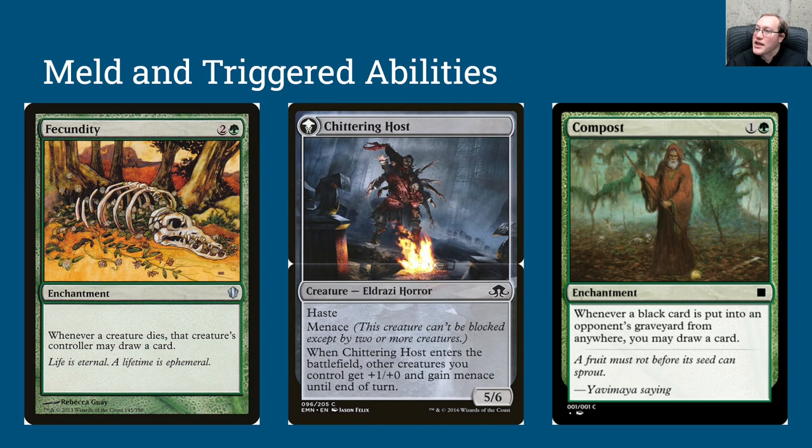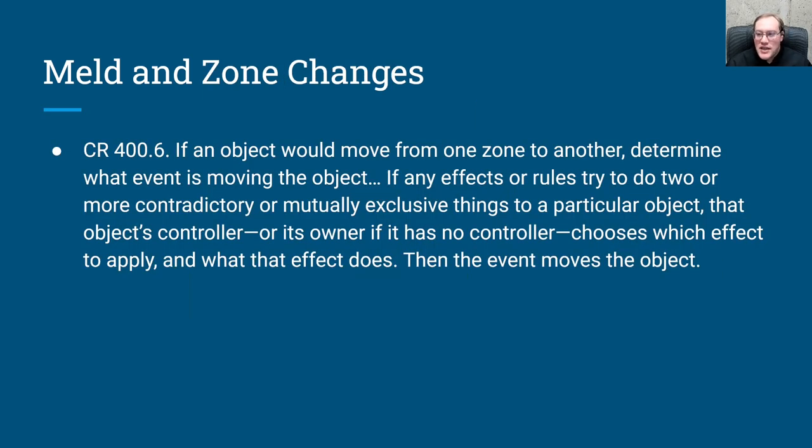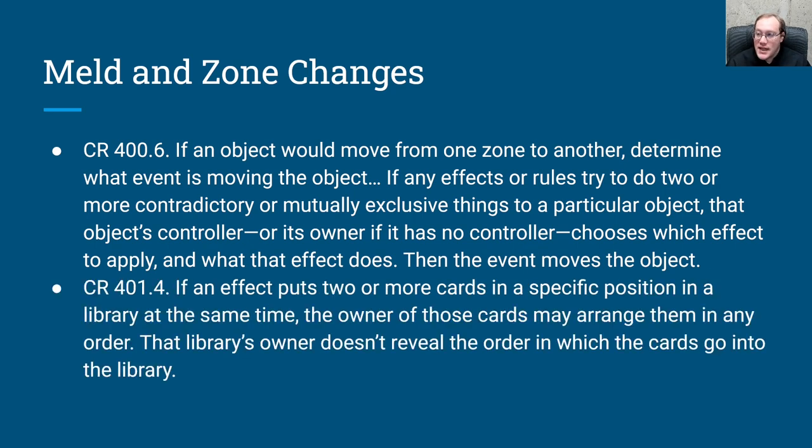Zone changes are also potentially counterintuitive with meld cards. There's an important rule: if an object is moving from one zone to another, and any effects are trying to do two or more contradictory or mutually exclusive things to a particular object, then the controller of that object gets to choose which effect to apply. There's also a rule that if an effect is putting two or more cards into a specific position in a library at the same time, the owner of those cards gets to put them in whatever order they want and does not have to reveal that order to other players.